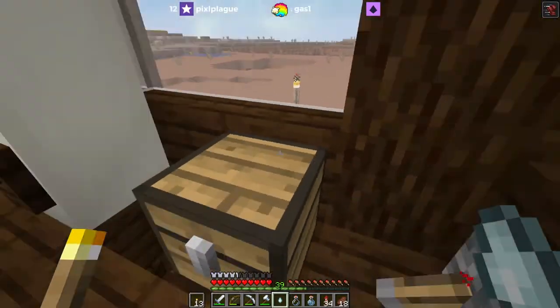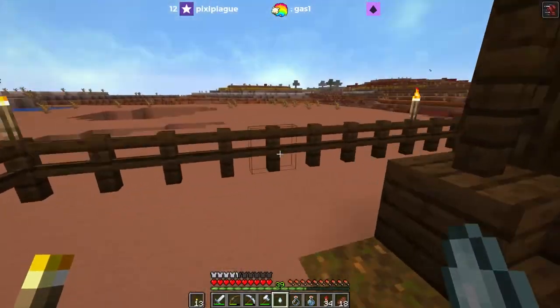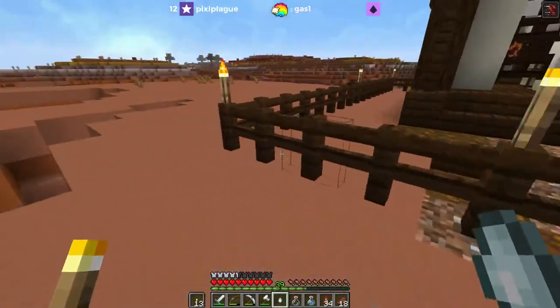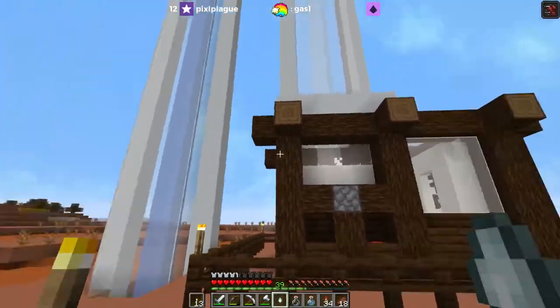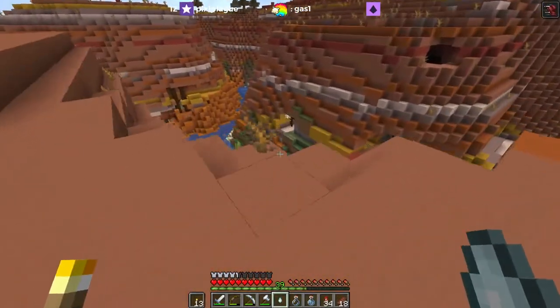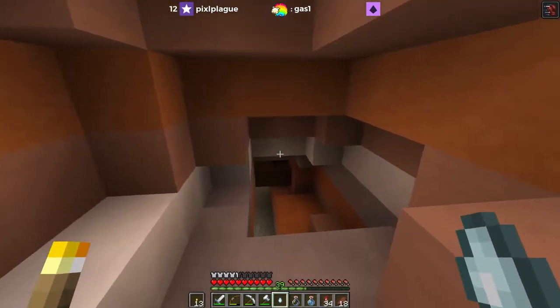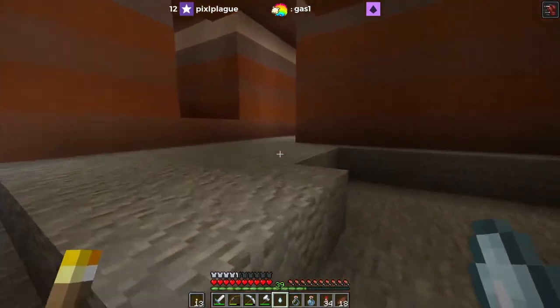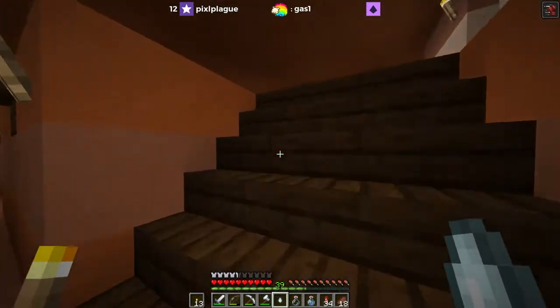Everything gets sucked down into the storage system below — that's nothing new. If we go around the back, I discovered it's a lot easier to get over here. There's a back way into the mine and we can just go down and check out all the changes.